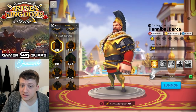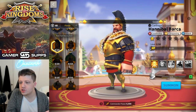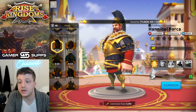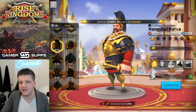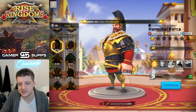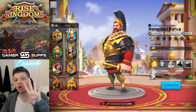Fewer players are even going to get to use Barca compared to Frederick. Minamoto got a really nice relic buff and he's also a VIP commander, so you'd think they'd give Barca equally good a buff to incentivize purchases. Unfortunately there's just so much wrong with Barca that there was no way to really fix him with this relic system. Hannibal Barca — don't spend your money on him, he's just not worth it.